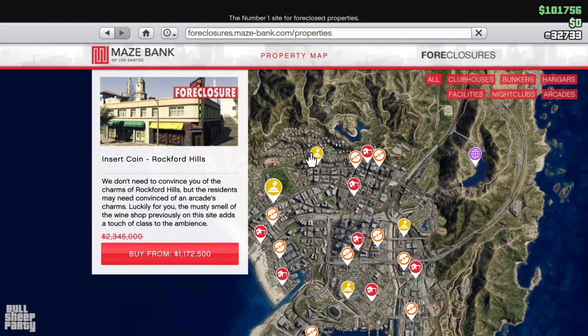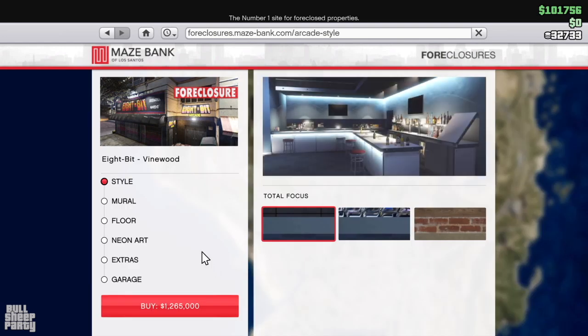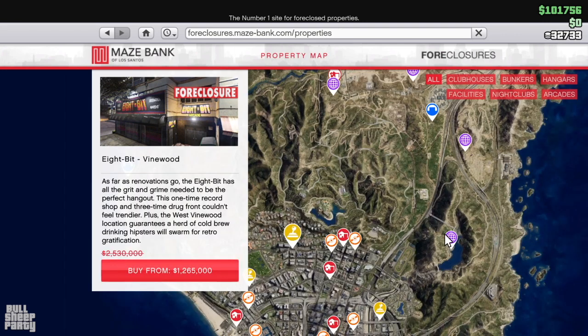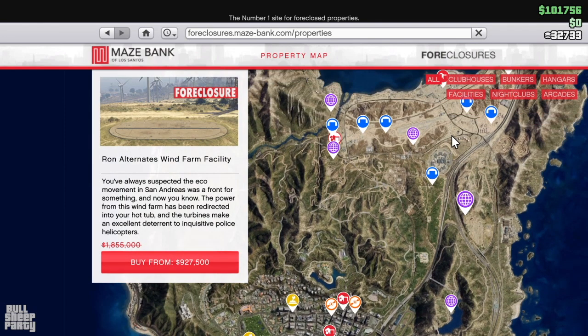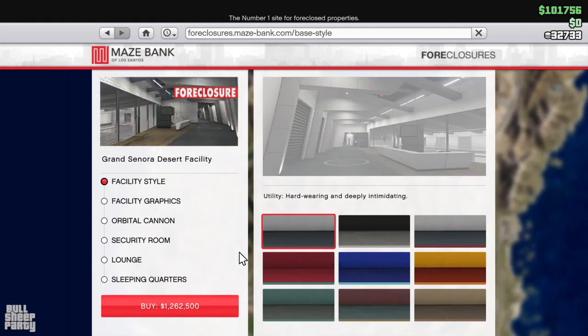Continuing on with the discounts — arcades are down 50% this week, but if you want to upgrade your existing arcade, don't bother because the upgrades are their usual price. The same goes for facilities: facilities are 50% discounted, but that doesn't extend to facility upgrades. So if you want to purchase a new facility, go ahead; if you want to upgrade your existing one, don't bother.